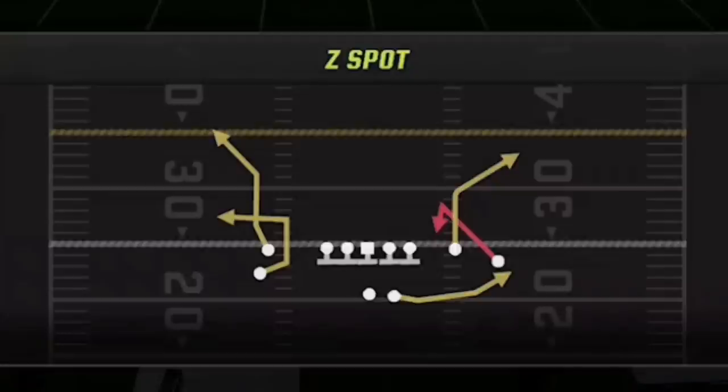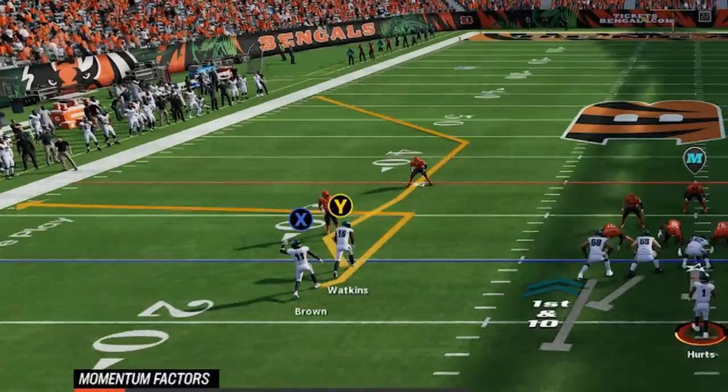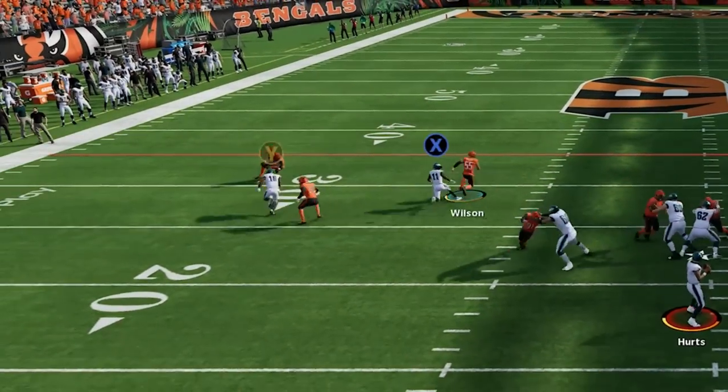The second play is the Z spot, which I went over in a previous video as well. When I come to the line I can see my opponent is in an obvious man zero blitz based on the alignment of the safeties right in front of the slot receiver and tight end, which is perfect because that's what I want. I switch over to the Z spot because I'm trying to hit a one-play touchdown right from the first play.